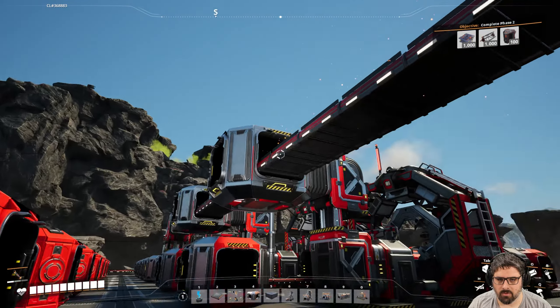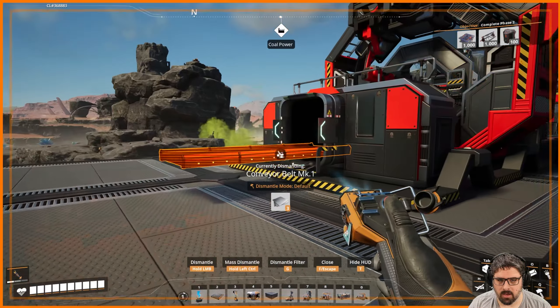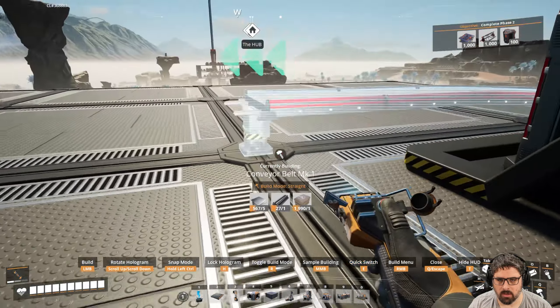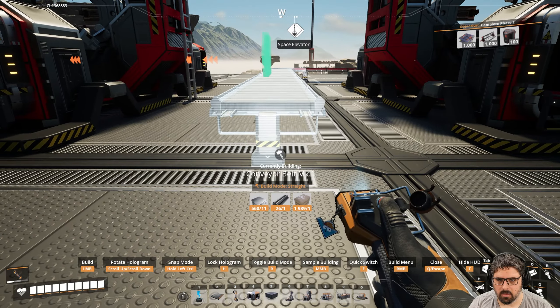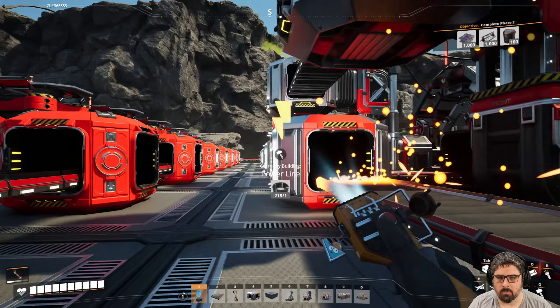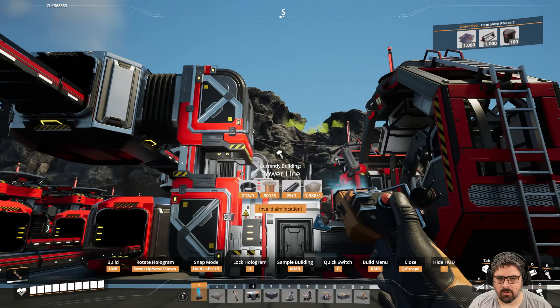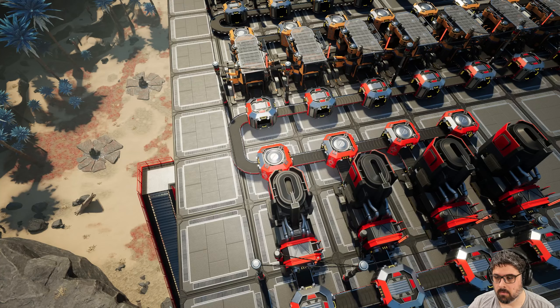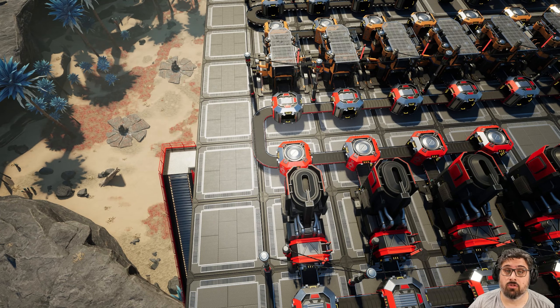We'll add a mark three line from the top array of the other two into this assembler. Get rid of the merger and run a mark one line in between, going into the bottom of the other assemblers. The last thing is just to give this assembler power and set it to produce some stators. I forgot to mention that for the smelter array you need to add a mark two belt that goes into the constructor array.